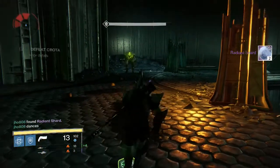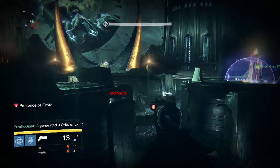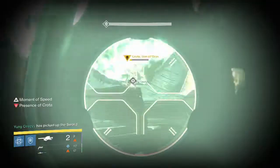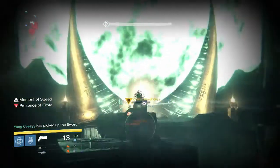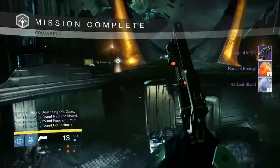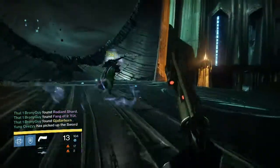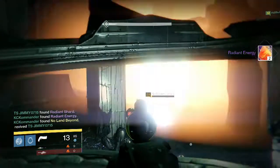Going into my Titan, this is the Deathsinger part — we get two Radiant Shards, nothing special there. Going into the Hard Mode Crota Kill for my Titan, this time we were able to pick up a Fang of Erru, two Radiant Energy, and five Radiant Shards. And as you can see in the bottom left corner, someone gets a Gjallarhorn — pretty intense. Nice drop for him.